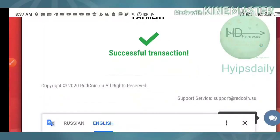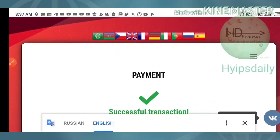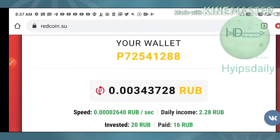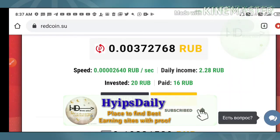My transaction was successful and my deposit was confirmed. Moving back to the dashboard page, you can see it is showing that I have invested 20 rubles and my mining speed has been increased.